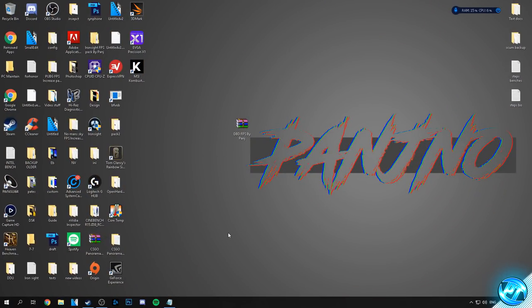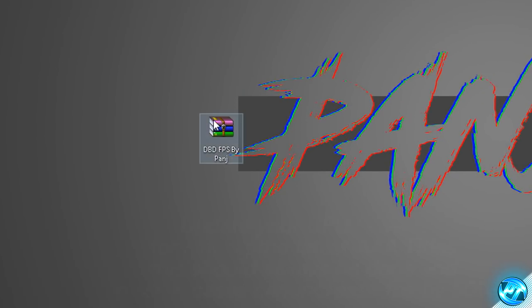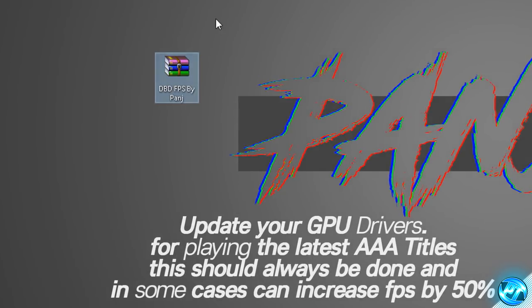Starting off, what you need to do is navigate into the description down below and download the FPS increase pack provided. This pack is a simple compilation of all the config files and other settings you're going to be using throughout this guide, all in one neat little package in one safe location. Navigate into the description, download the file and put it onto your desktop.